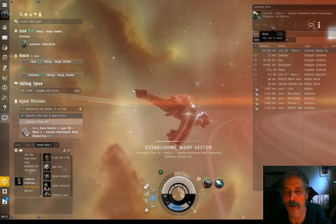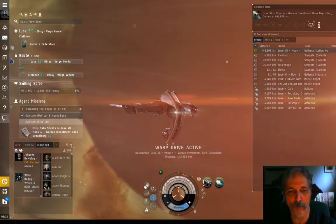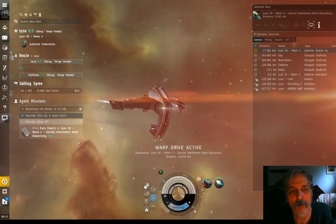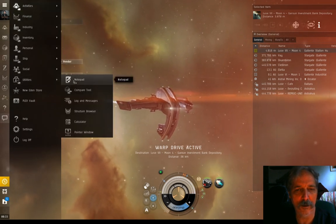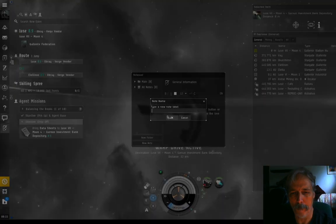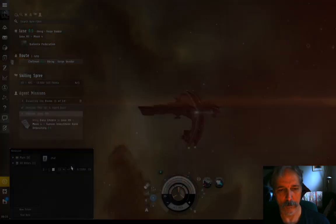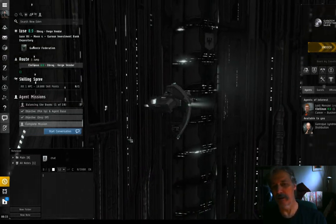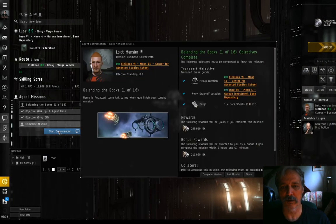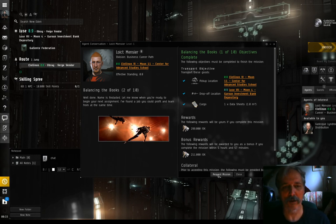I'm just left-clicking the button there. I'm not a big fan of the hotkey for that when I'm often chatting in rookie help. When you've docked, to unload it is not drag and drop - you just talk to the agent, start conversation, and say Complete Mission. I just got paid half a million ISK for that, which is far better than you're going to get paid by anybody else when you're first starting out.